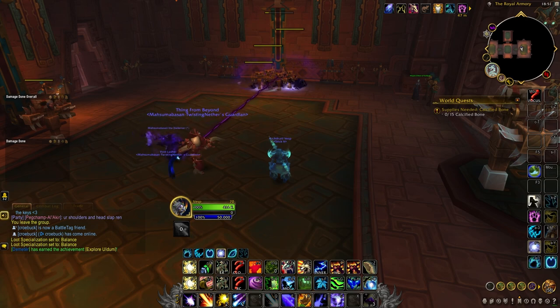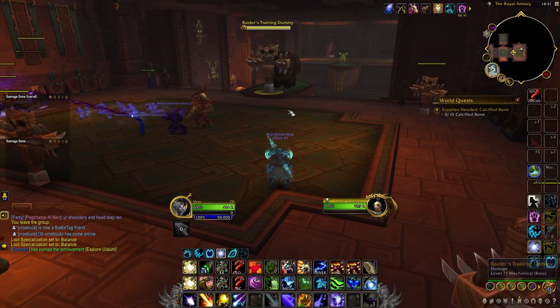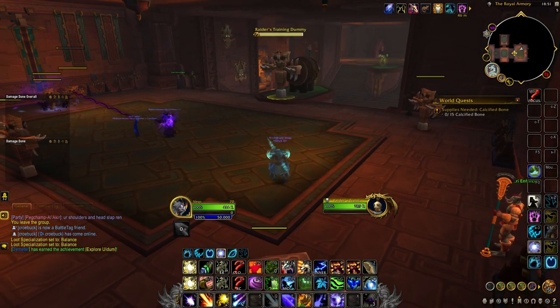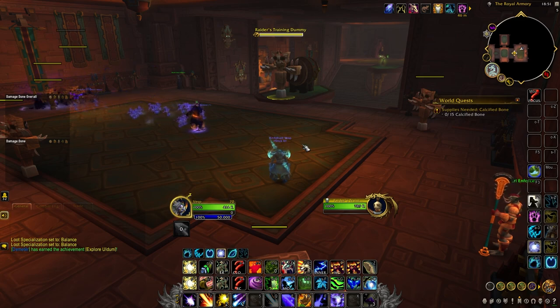Balanced Druid gameplay is a standard build-and-spend class with a predictable cadence to your rotation. The core is deciding which eclipse to enter by casting two of the opposite spells — Wrath or Starfire. On 2 or fewer targets you want to enter Solar Eclipse by casting 2 Starfires, and on 3 or more targets you enter Lunar Eclipse by casting 2 Wraths. Eclipse uptime is incredibly important and you should aim to be inside Eclipse as often as you can. From there you build Astral Power using the appropriate filler while maintaining dots on all targets to activate your mastery bonus. On single target you dump Astral Power with Star Surge, and on AoE you use Starfall. Moonkin's opener doesn't really change too much from AoE to single target, so let's go over the opening rotation.